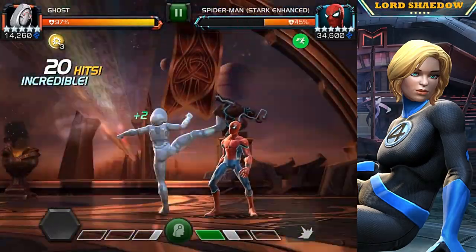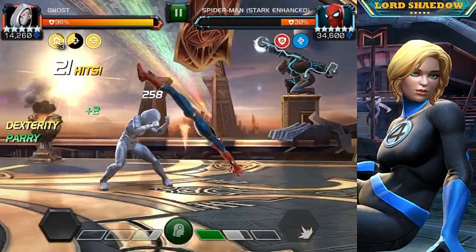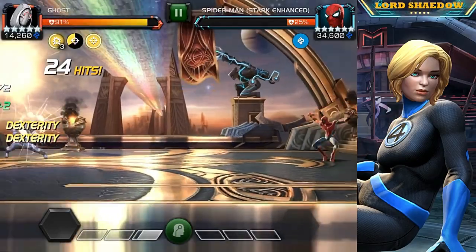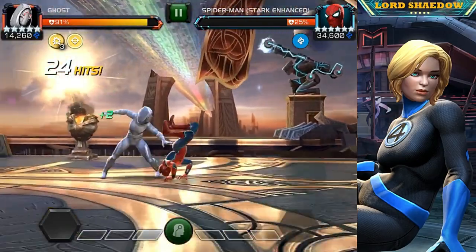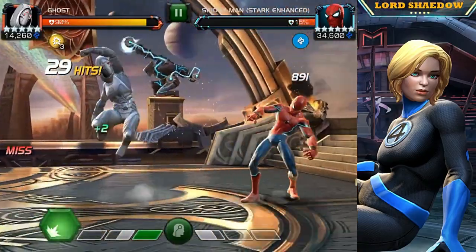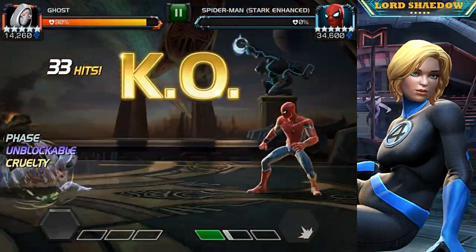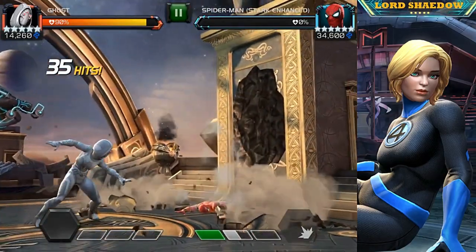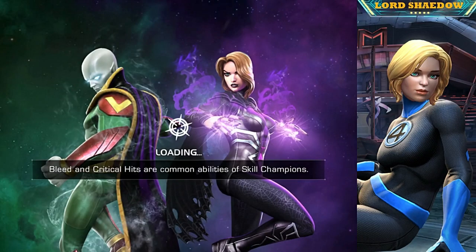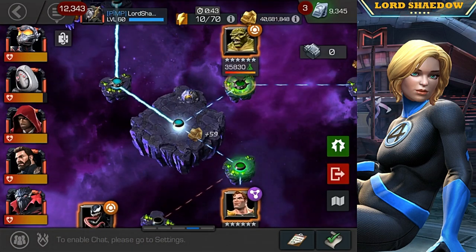First up we've got Spider-Man Stark Enhanced. You saw the node we had to deal with — nothing too crazy — and Ghost is more than up for it. I took a little chip damage; I don't always know how to evade his special completely. I pretty much use Ghost along with Hood and Wasp synergy to clear the path, and the plan is to use Symbiote Supreme for the first 90% and Captain America Infinity War for the final 10%.